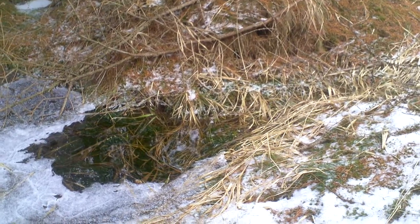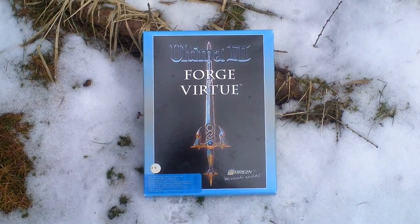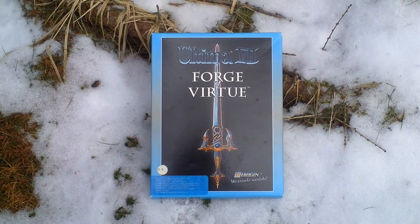Hi folks, my name is Hermit in the Forest. This is my unboxing of Ultima 7 Forge of Virtue. This is an expansion to Ultima 7 The Black Gate. In this game, a series of earthquakes hits Britannia and the Avatar is commanded by Lord British to find out the source.